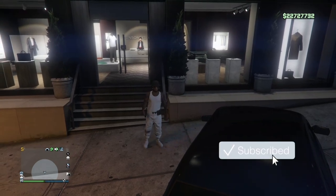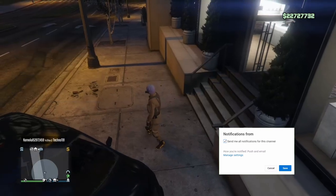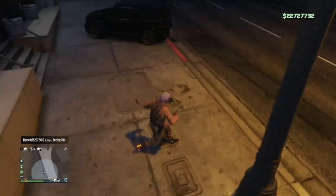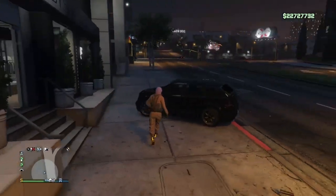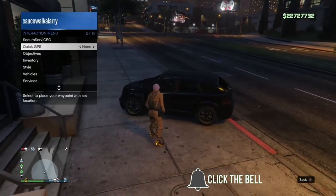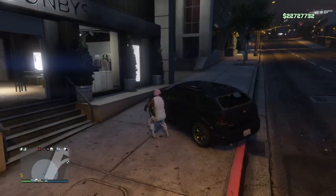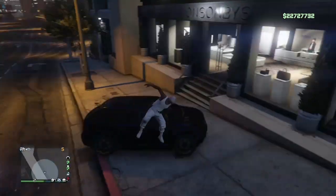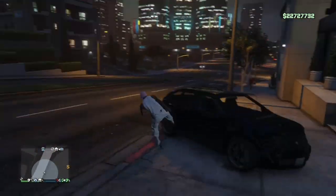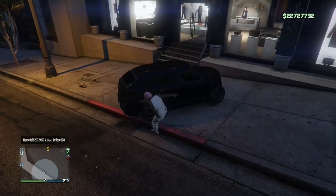In today's video I'm going to be showing you guys another modded outfit from the outfit transfer glitch. For this outfit you are going to need the white joggers, but I can make another version of it where you can use the fake white joggers. I'll probably make that later this week, but for this one you're going to need the white joggers, or you can wait till I make the other video doing it with the fake white joggers.